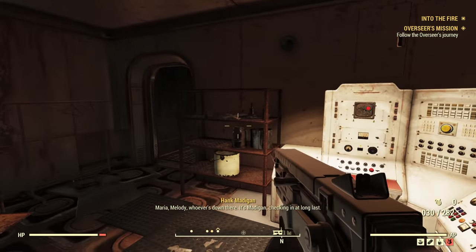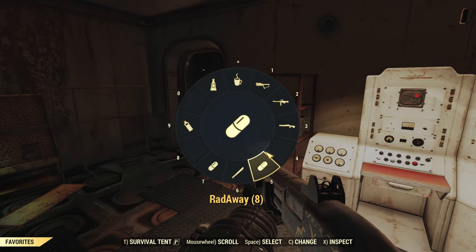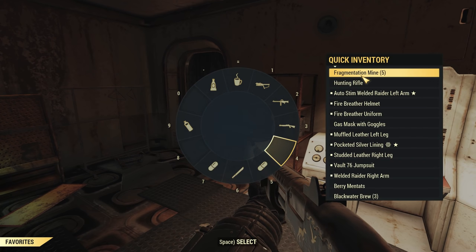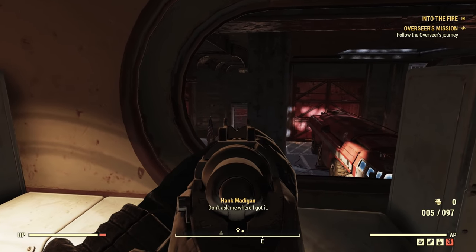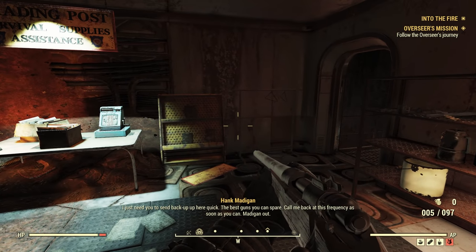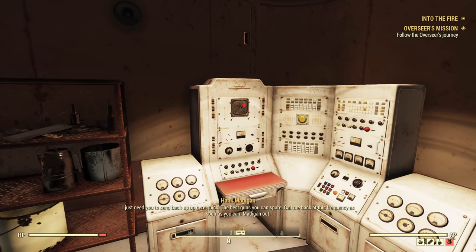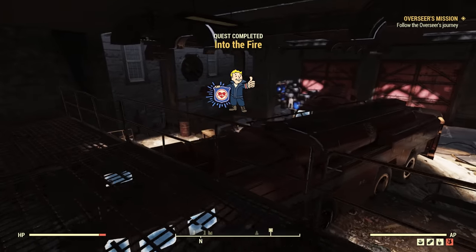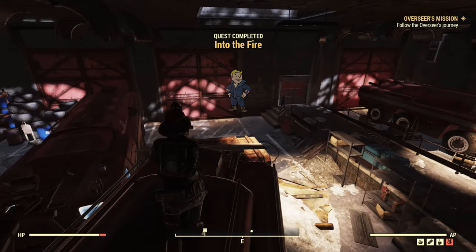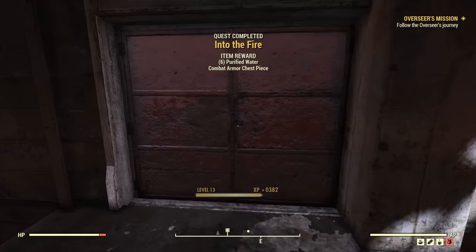Maria, Melody, whoever's down there — it's Madigan checking in. At long last. I'm up here just outside the Top of the World and I found something — something I think could be game-changing. Don't ask me where I got it. I just need you to send backup up here quick — the best guns you can spare. Call me back at this frequency as soon as you can. Madigan out. And there we go — Into The Fire has been completed. We are now a fire breather, people.